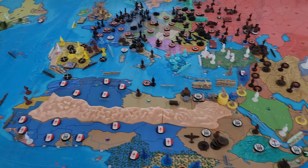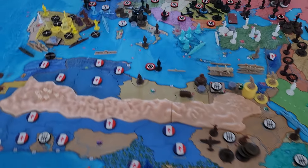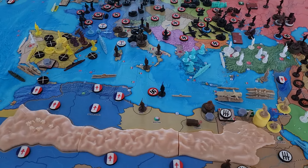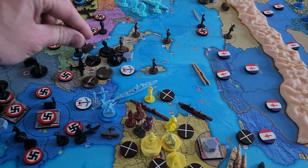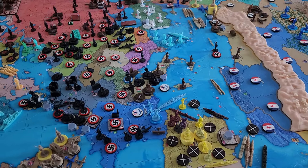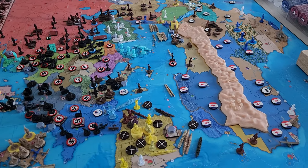For unit placement: two militia - one goes down in Sudan, one goes on Sardinia. Three infantry go down in northern Italy. That should be it for Italy. Income: we're sitting at 13, saved a buck, that gives us 14 for next turn.